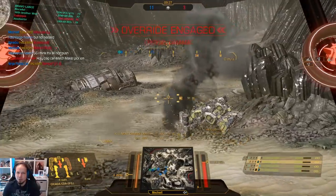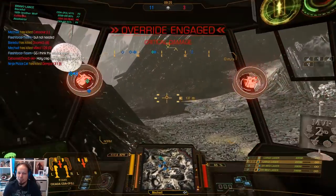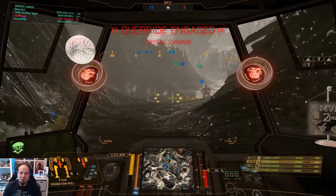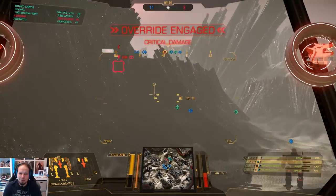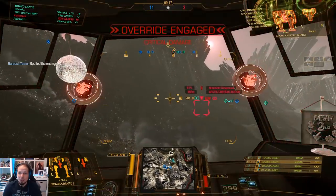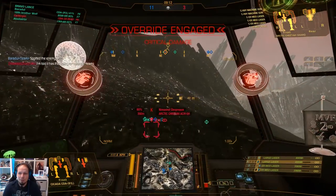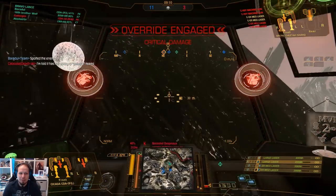The cockpit or the center torso of the Hellspawn is a bit offset to the right, so keep that in mind. Aim a little bit more to the right if you want to shoot this guy in the center torso — very important. Now, Arctic Cheetah: two heavy machine guns, four medium lasers. He's gonna get destroyed as well.